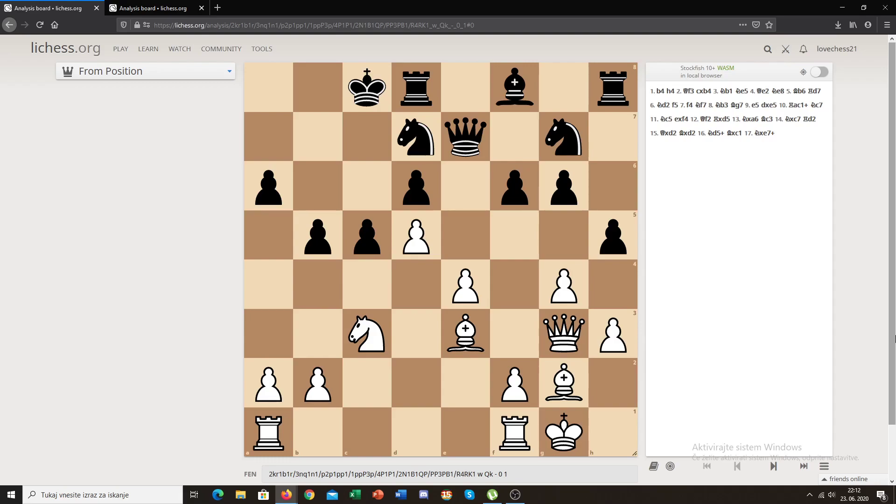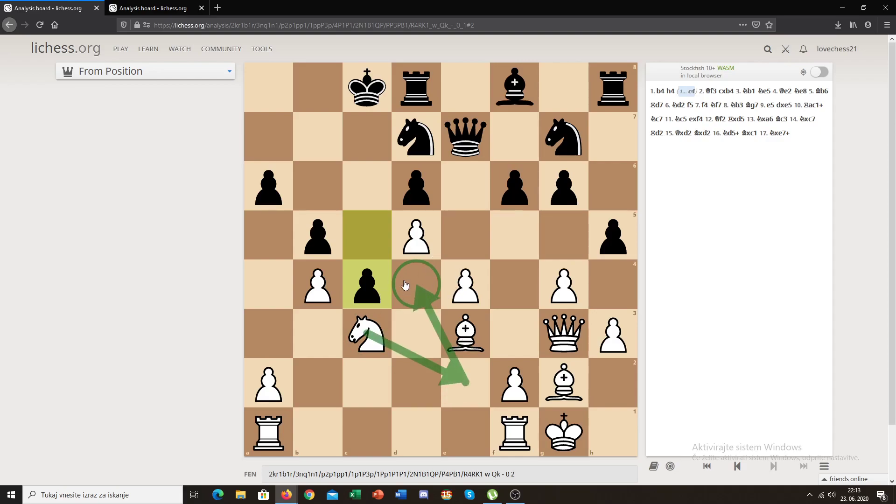The move white played here was b4 — a fantastic move trying to open some lines to the king and put the rooks there. But this is not the only idea. If black plays something like c4, or just takes the pawn, we can see the d4 square — a beautiful square for the knight. You can imagine the knight going to d4 and then jumping to e6 or c6. It's just a dream square.